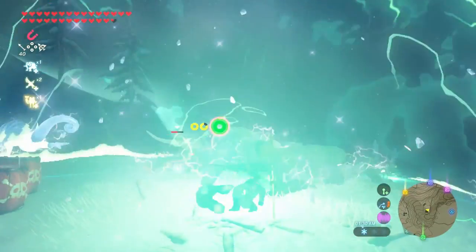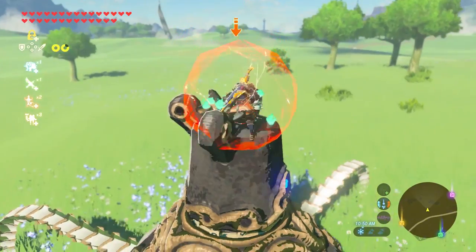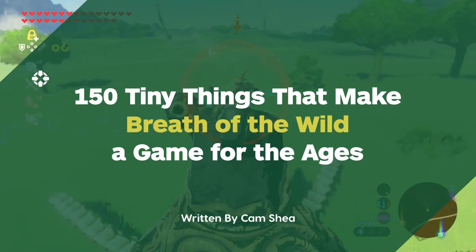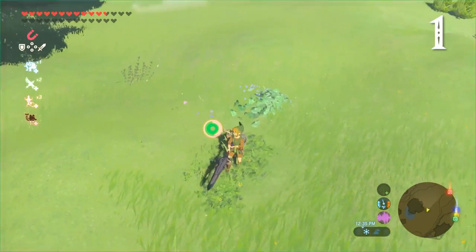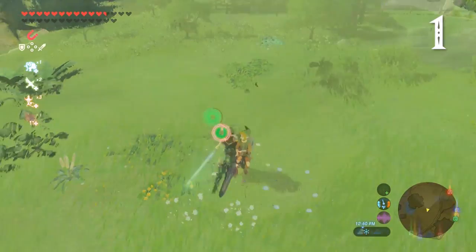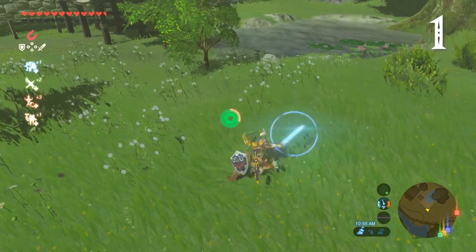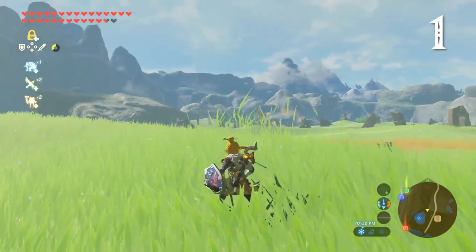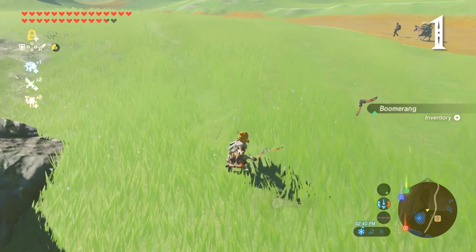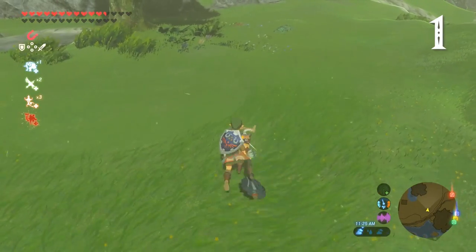You may already know most of these, but let us know in the comments which were new to you. Breath of the Wild wouldn't be a Zelda game if Link's swords couldn't cut grass. But this extends to all slicing weapons, including two-handed blades and boomerangs. Jabby lances like spears or blunt instruments like sledgehammers, however, have no effect.